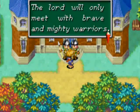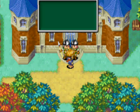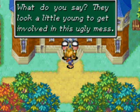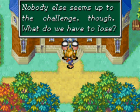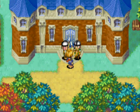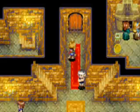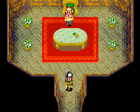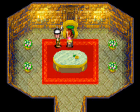Let's see if we can talk to these guards. 'The Lord will only meet with brave and mighty warriors — you don't seem the type. Think you're up to it?' Sure. 'You seem very confident. They look a little young to get involved in this ugly mess. Nobody else has been up for the challenge though — what do we have to lose? Alright, I shall let you pass, follow me!' Let's follow him into the palace and head straight ahead, where we will meet with the Lord of the palace — not to be confused with the Lord of the Dance. This guy lacks any dancing talent at all.